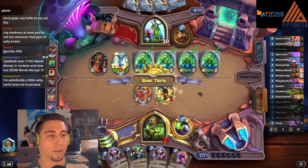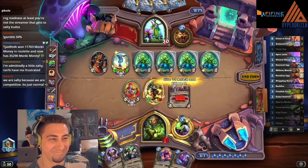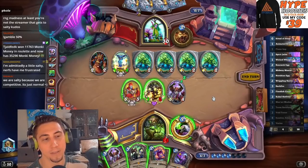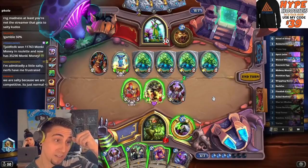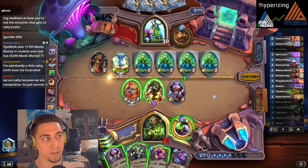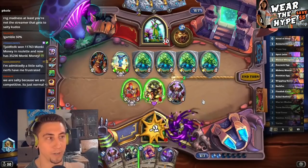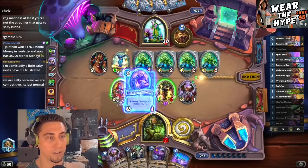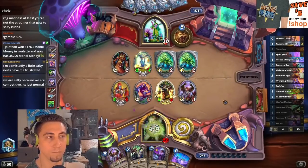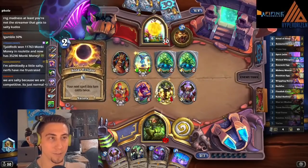I'm admittedly a little salty — the nerfs have me frustrated. It's kind of impossible not to be at least a little salty sometimes in Hearthstone. Solar Eclipse for two mana — are they going to have power here? A Thorn Growth, okay. They're probably getting ready for a big Arbor Up next turn. If we get a Broomstick off the top, that'd be amazing. Vectis off the top! We get seven health back. Can I afford to tap here? We could go to 21. Let me just get health back next turn. We get a ton of health back here. I really need Broom in this matchup.